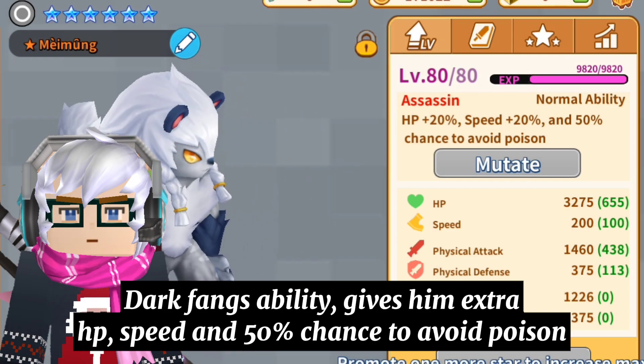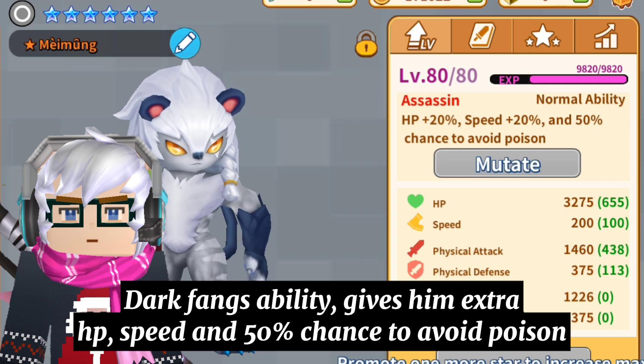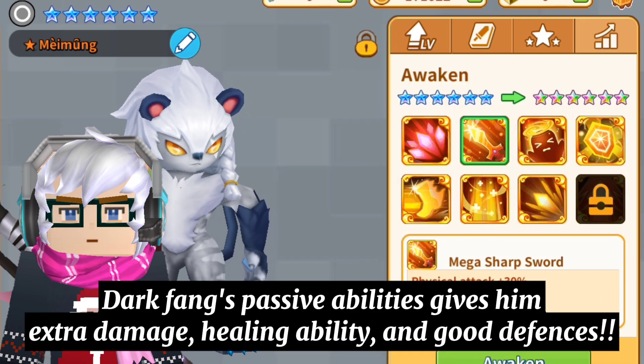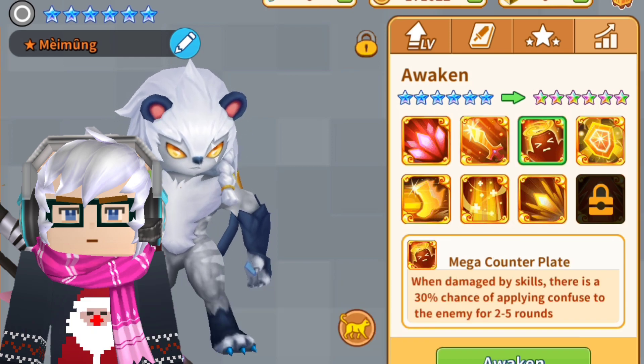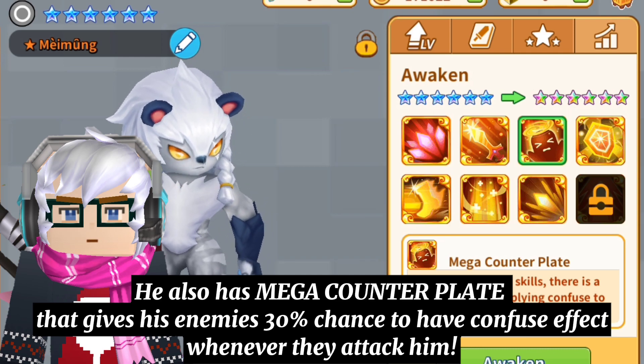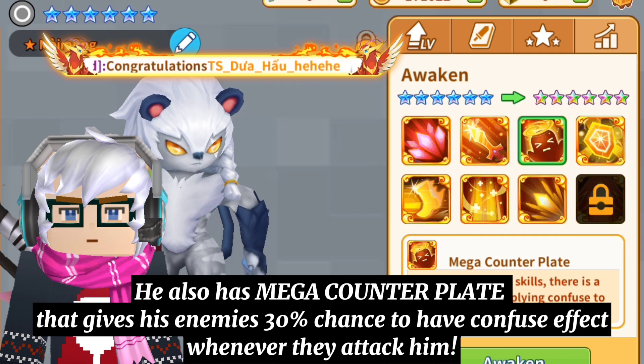Dark Fang's ability gives him extra speed and 50% chance to avoid poison. His passive ability gives him extra damage, healing ability, and good defenses. He also has Mega Counter Plate, that gives his enemies 30% chance to have Confused Pick whenever they attack him.